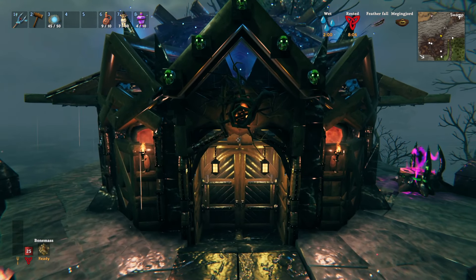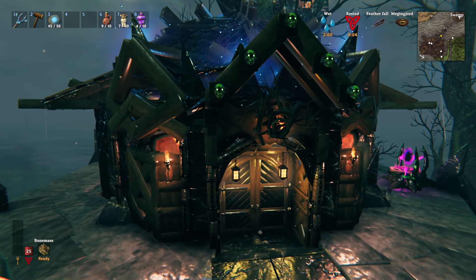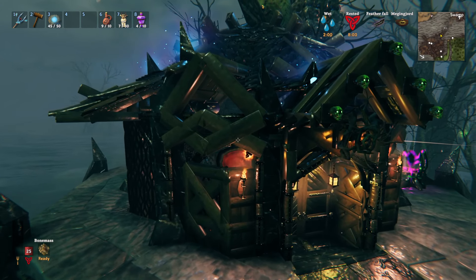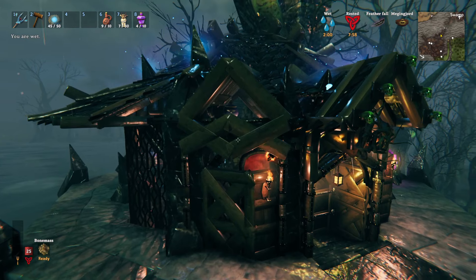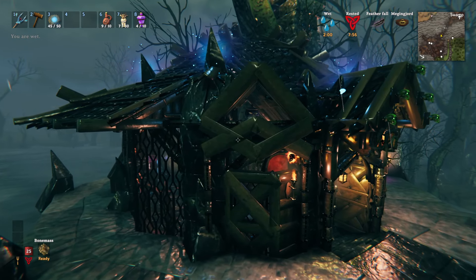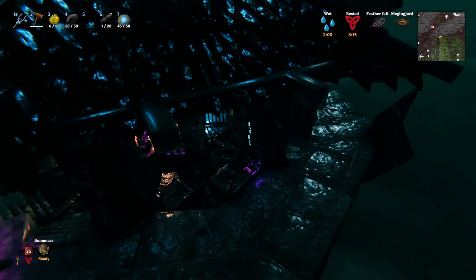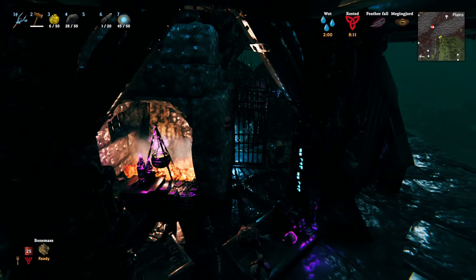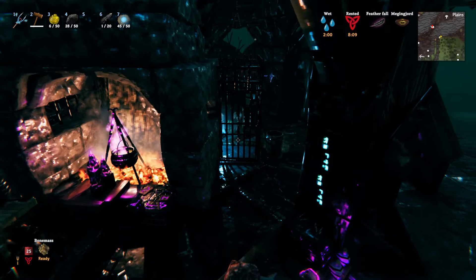I wanted stairs to the front door and whatnot — I thought it looked cool. I was really pleased with this front entrance by the way. Those glowy spikes on the roof are black marble spikes with wisp lights embedded in the middle of them — that's why they glow.